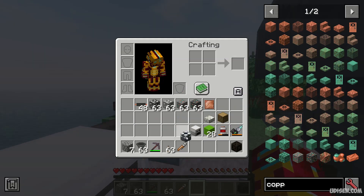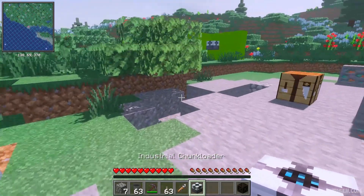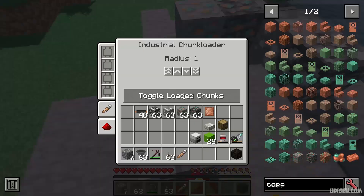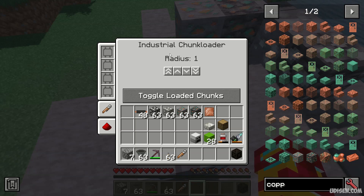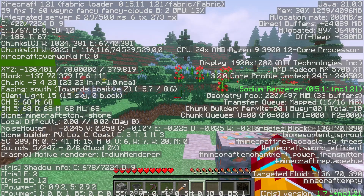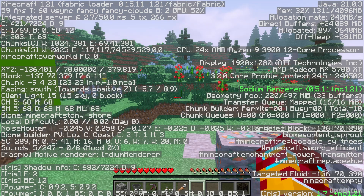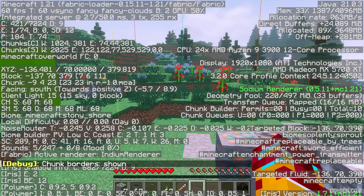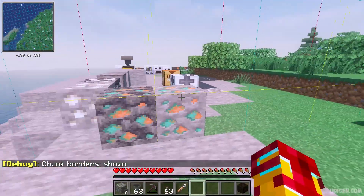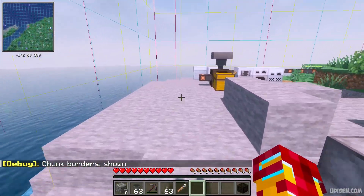This item does not require any type of energy and works in a fun way. Place it down, then choose the radius of the chunk. To see chunks, press and hold F3, then press G. Press F3 again and you'll see chunk boundary lines — it's a vanilla Minecraft mechanic that shows your chunks.